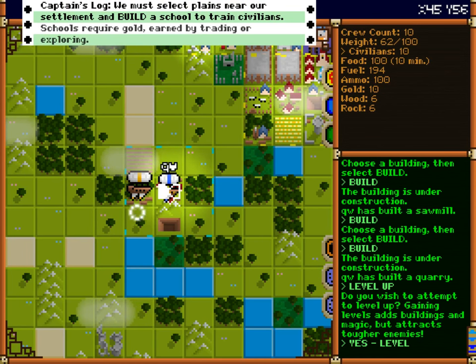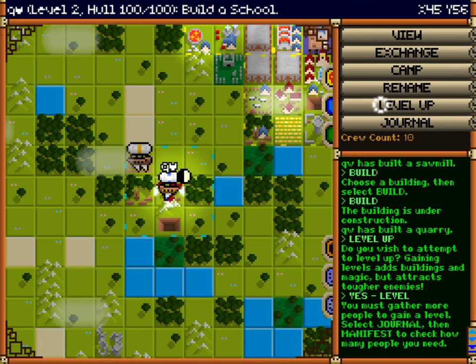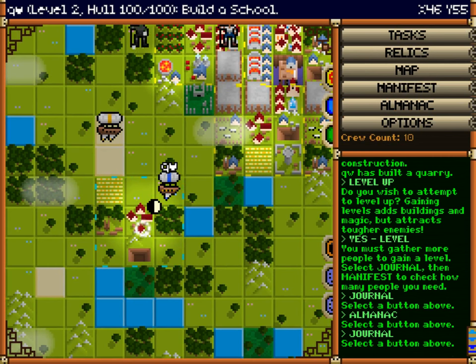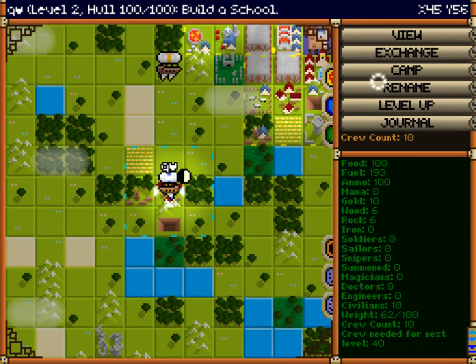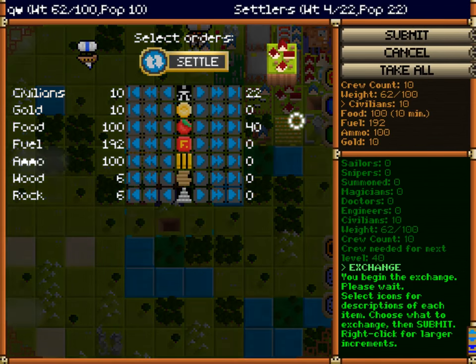You'll notice all these other ships that go around. Enemies are red, neutral parties are yellow. We'll have to gather more people. It's kind of turn-based, but it's also real-time.